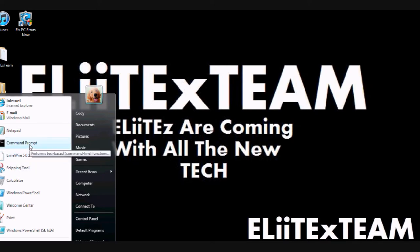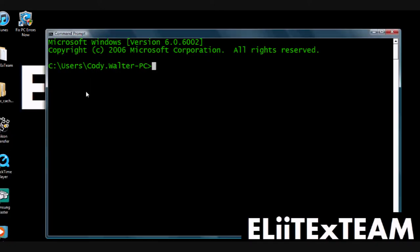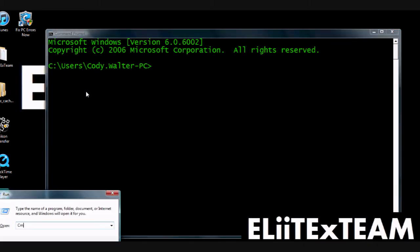So what you're going to want to do is open up Command Prompt. You can do that by going to Start > Accessories > CMD, or you can do Windows key + R, then type CMD.